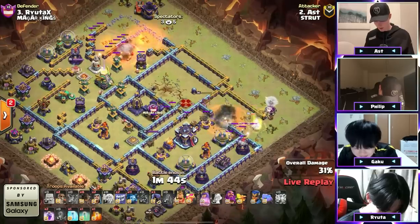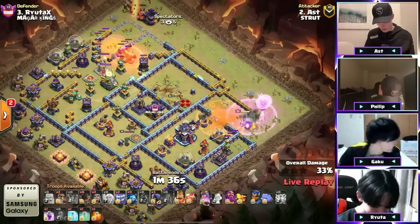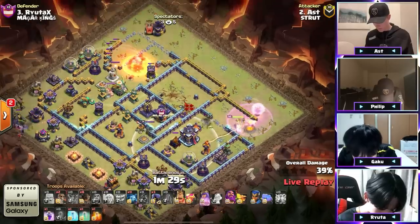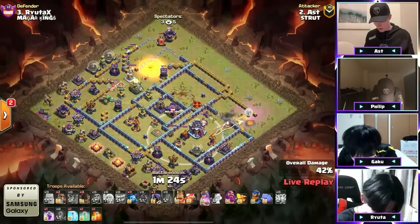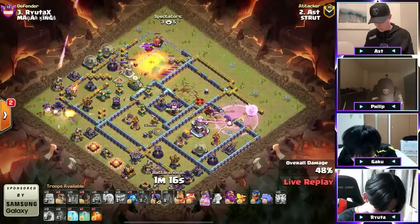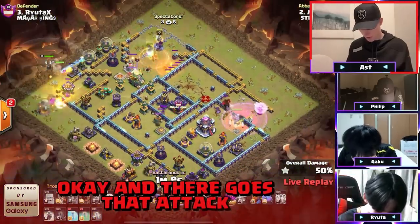There's the wall break, which pulls some of the CC troops out. He's continuing his way into the Town Hall. Queen is going to make her way to the Town Hall. There's another poison on the other side. With a few Yetis off to the left, the Rage-Up Queen now pulls the rest of this Clan Castle out — with more Head Hunters, and the Lava Hound. The Lava Hound is now in — there goes that attack.